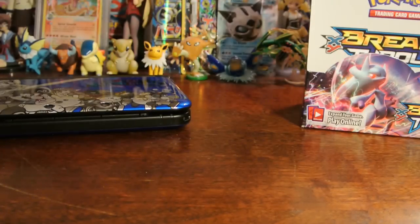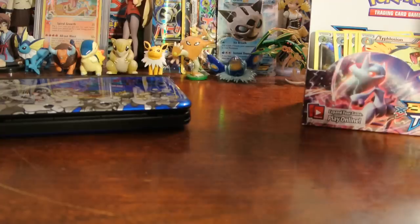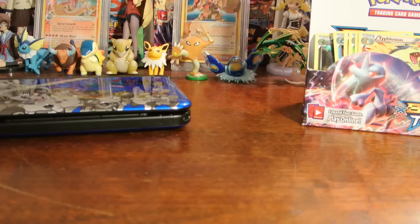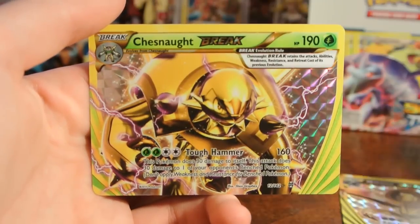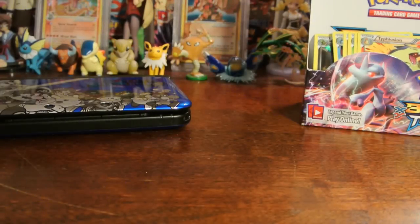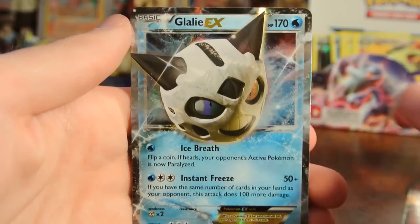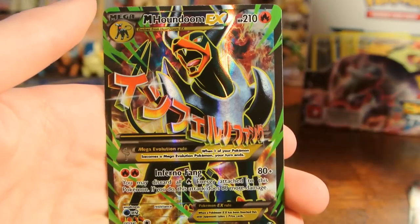Let's go ahead and do the recap. I'll start with the hollows — looks like we got seven hollows in this box: Haxorus, Empoleon, Xerneas, Chestnut, Magnezone, Eveltal, and Typhlosion. For Breaks, we got a Zoroark Break, Noivern Break, and a Chestnut Break — pretty good breaks to pull. For EXs, we got a Mewtwo EX with Shattershot, Houndoom EX, and of course a Glalie EX. And my Full Arts for this box were a Mega Mewtwo EX Full Art and a Mega Houndoom EX Full Art.